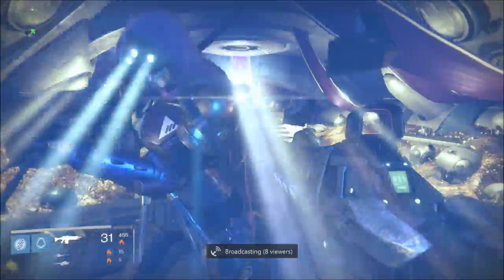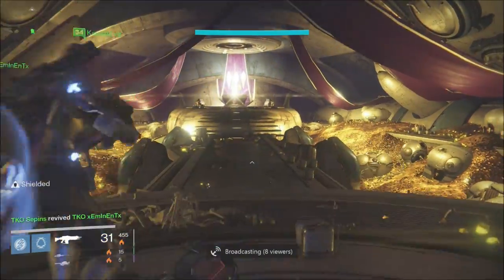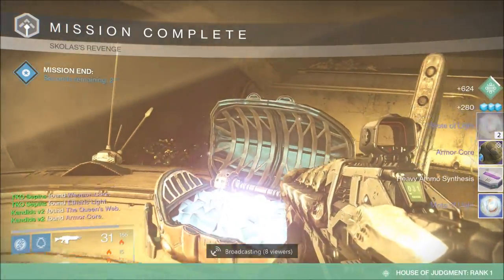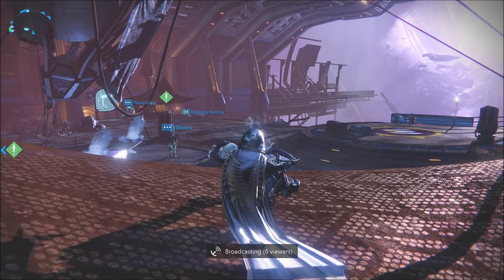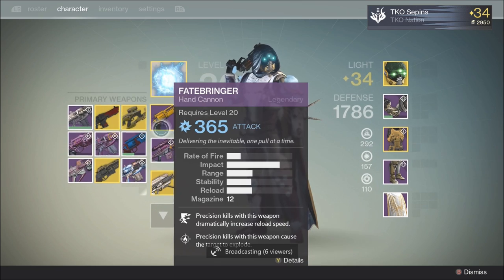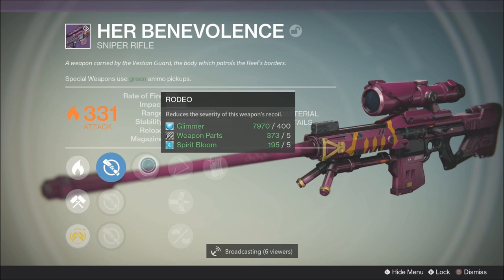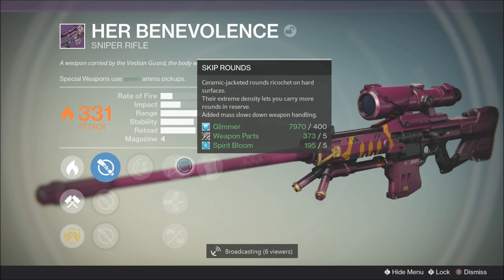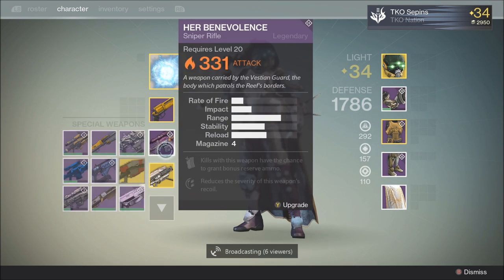Don't die when you get to the treasure room — my brother did that and he got a lot of teabagging! But we picked him up and we all went together to pick up the loot in this Aladdin Genie room. At the end of this video I'm going to show you everything you get: an armor core, an etheric light, a shader, a ship, an emblem, and some really cool stuff. My Hunter is looking absolutely amazing — and I got Her Benevolence, the queen's sniper rifle! Previous drops I got her pistol and her fusion rifle, so I'm super pumped.